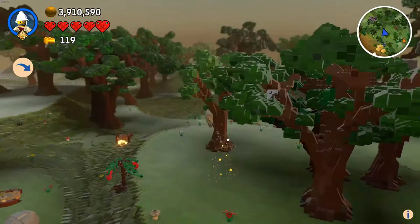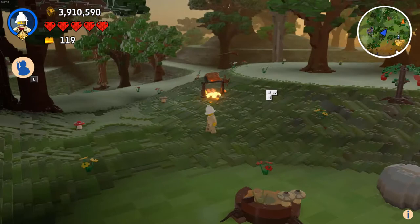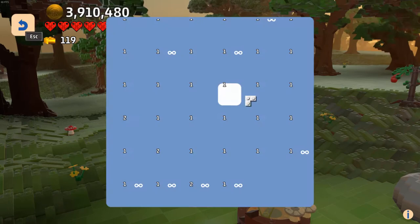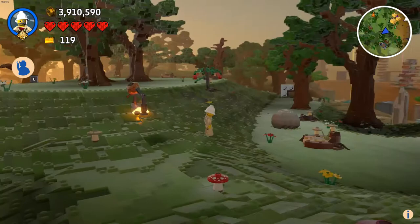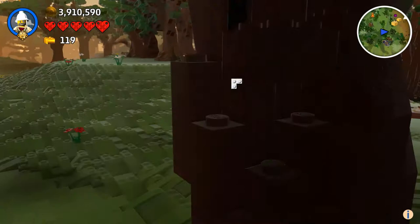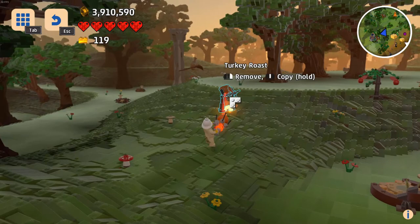For the drumstick, you come to the fantasy forest. I've seen it called drumstick, roast chicken, roast turkey, chicken leg, turkey leg — but technically drumstick is what it's called. All you do is come to the fantasy forest — the one where you have bowmen walking around, trees, lots of mushrooms, and wells — and you find this item sitting here slowly turning.